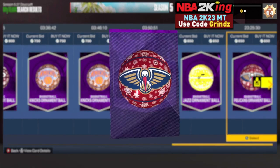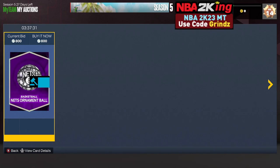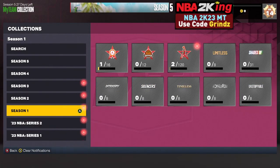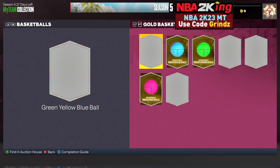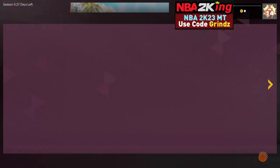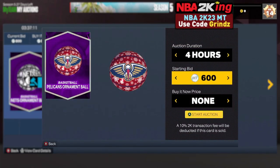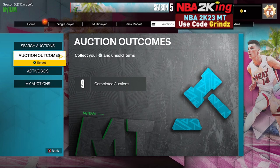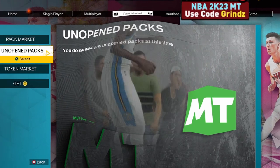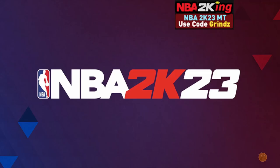Once you're in Franchise you can filter by card type 'ball' or set color to amethyst. The cheapest ornament balls go for around 850, but if you post them for 800 to 850 they will always sell. I've never had one not sell. Some are rarer and more expensive, but it's 850 or 800 MT guaranteed for two tokens — you literally cannot beat that.